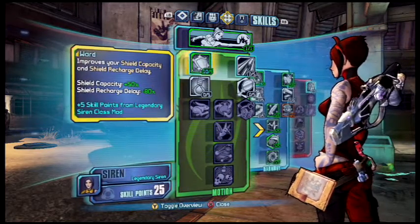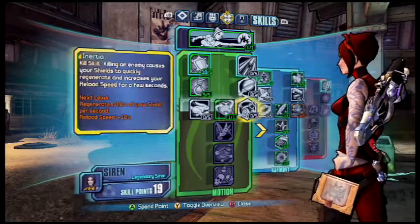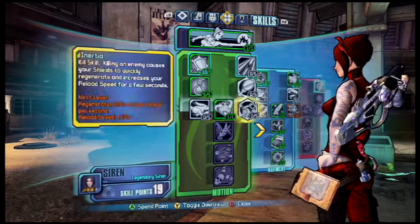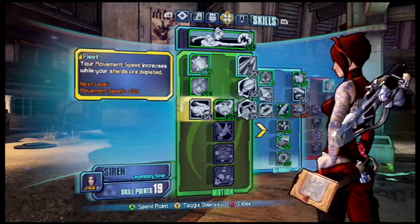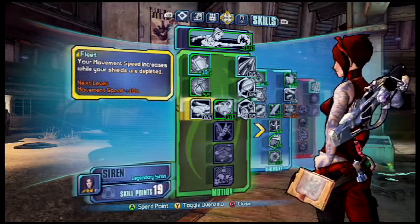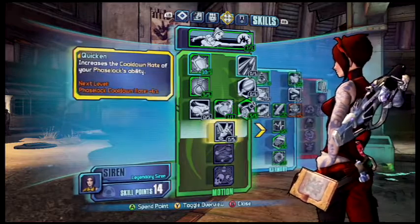Once you're done with that skill tree, get five out of five here, five out of five here, and one point in either of these skills — movement speed or the kill-skill that regenerates shield and reload speed. I prefer the movement speed since I don't have Hammerlock's Hunt, where you can get a shield with zero capacity.